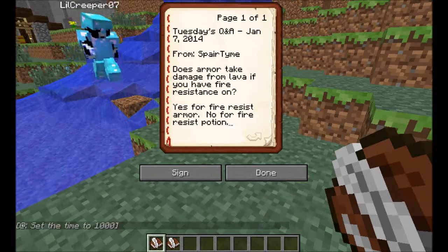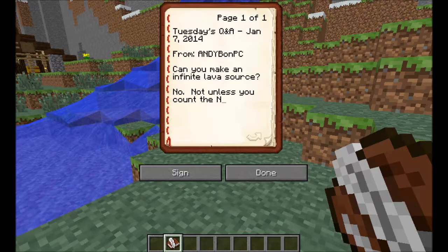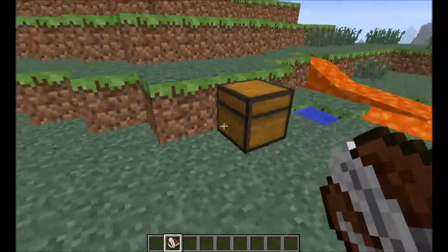That's interesting. So, to summarize: does armor take damage from lava if you have fire resistance? Yes for fire resistance armor, no for the fire resistance potion. Can you make an infinite lava source? No — the answer is no. Not unless you count the Nether. And there we go, all done.